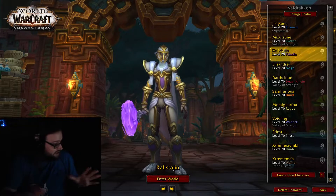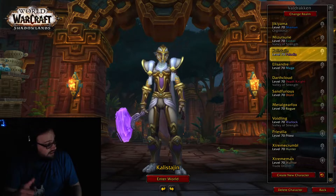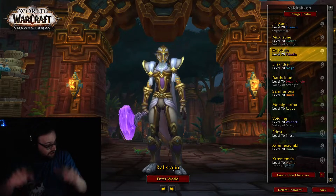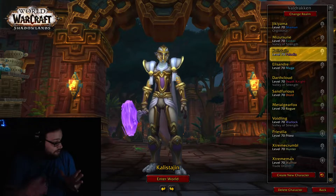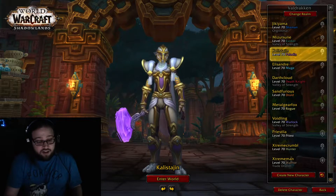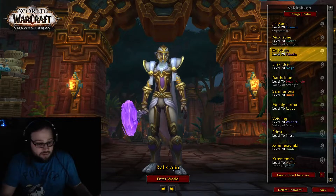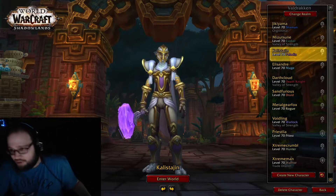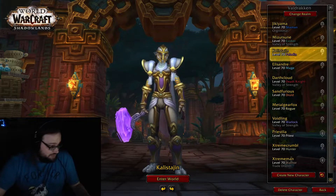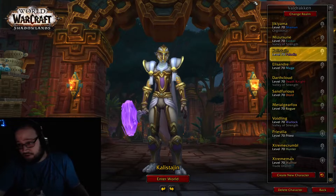So you got beta — what does it mean? On your launcher, you should see over on the left side, underneath the WoW, you'll see beta — or 'new beta available.' It'd be above the upgrade available, but you don't have to have Dragonflight pre-purchased to get invited.